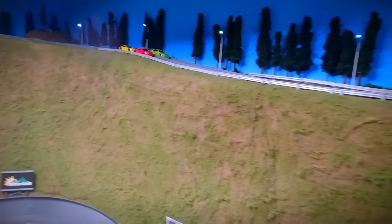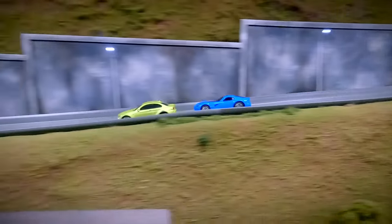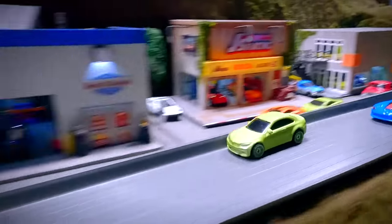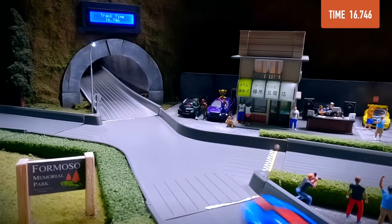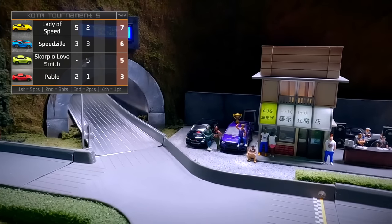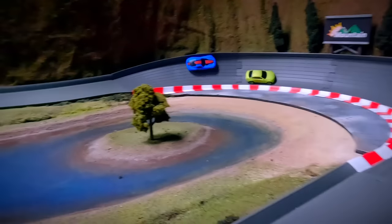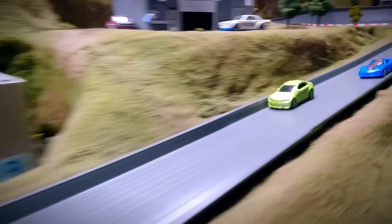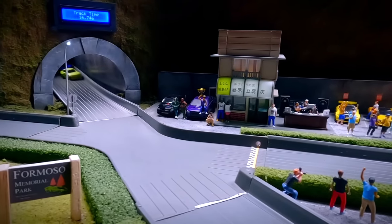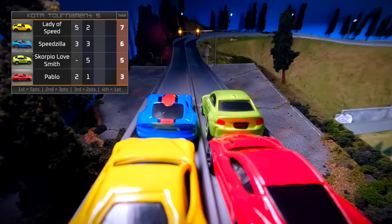Race 2: Pablo in the red car, Scorpio Love Smith in the green BMW pulling away from the pack. Scorpio trying to make up for that DNF. Scorpio takes the win, Speedzilla comes in second, Lady of Speed third. Lady of Speed still leads in points with 7; Speedzilla has 6, Scorpio has 5, Pablo has 3. Scorpio got a 16.746-second track time — way faster than the Mustangs from last week. Three of these drivers are returning drivers, two of them previous qualifiers, so this is not their first time on the mountain.